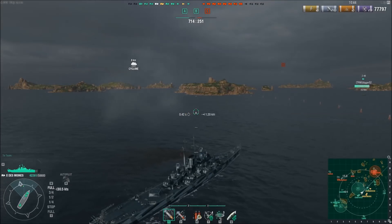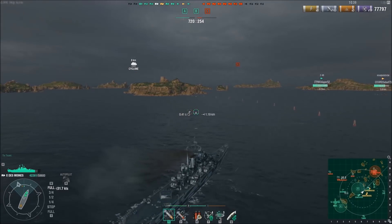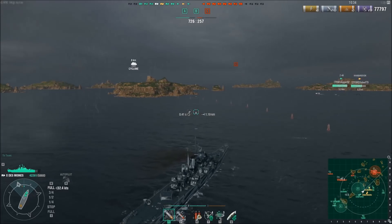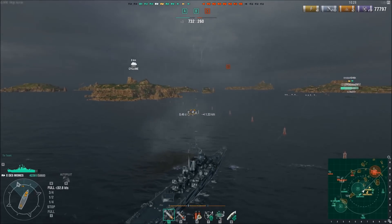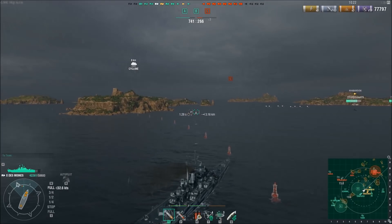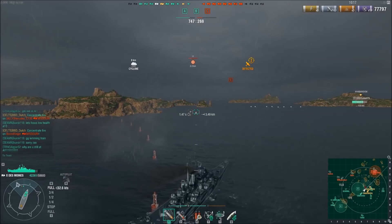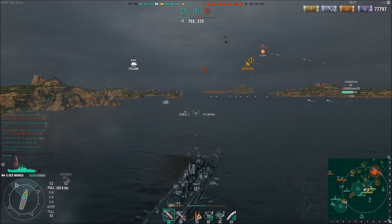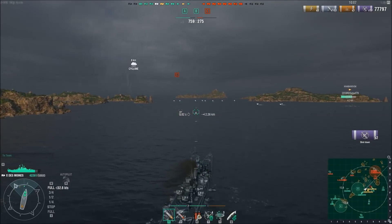The enemy team has lost yet another ship — they're down four ships to Evren's two. But this game is still pretty young and could go either direction. Now that the cyclone is up, you really have to be careful. You do not want to get caught out alone in a cruiser or a battleship in these conditions. Sneaky buggers in destroyers will show up and start wrecking you. So if you find yourself detected, you're isolated, and you can't see what's detecting you — it's a destroyer. Start taking evasive maneuvers.